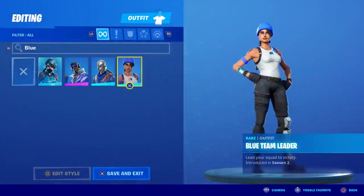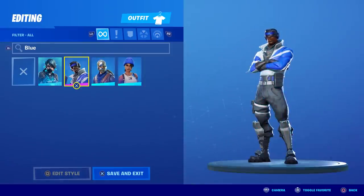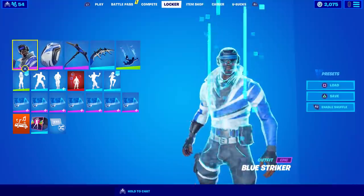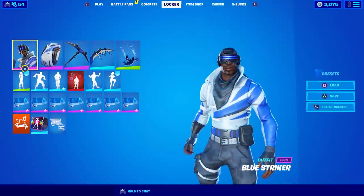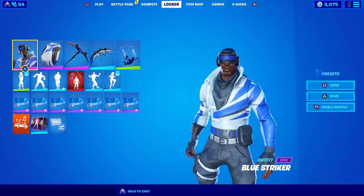First, let's get into a PlayStation outfit. I was going to use the Blue Team Leader but she doesn't have much blue other than the beanie, so I'm going with the Blue Striker. Now we have our full PlayStation Plus combo going. Let me show you the brand new Introducing emote in full — I won't talk so you can hear the entire thing. Frozone presents: Introducing.